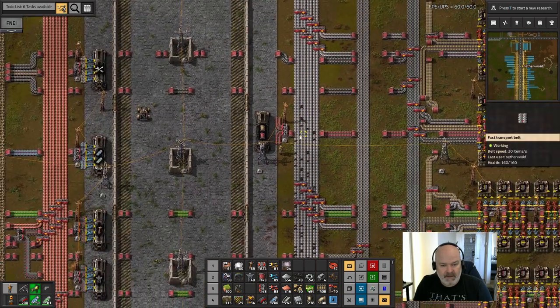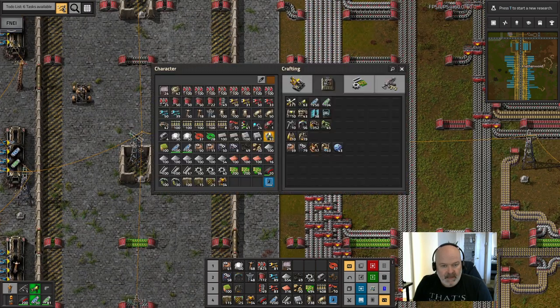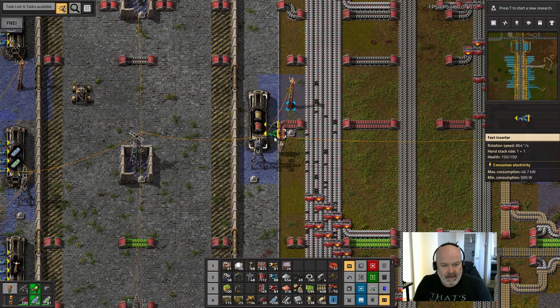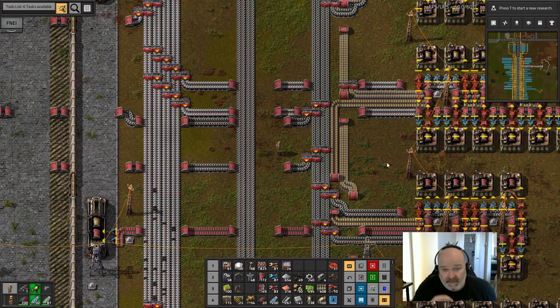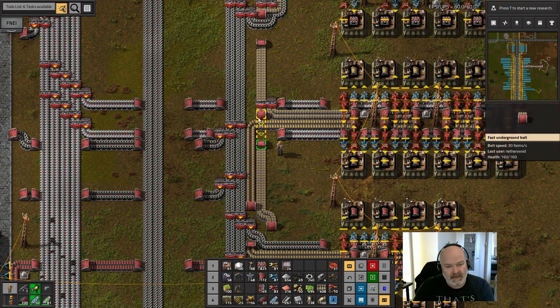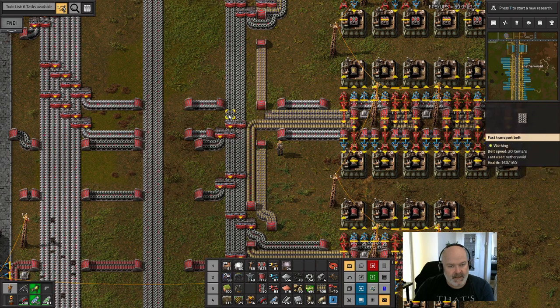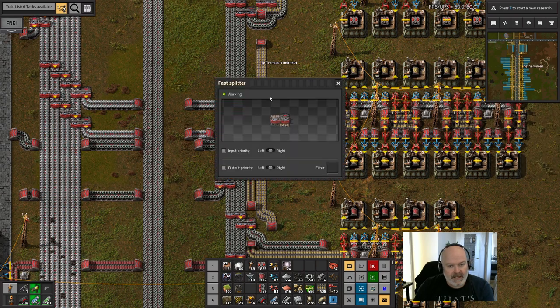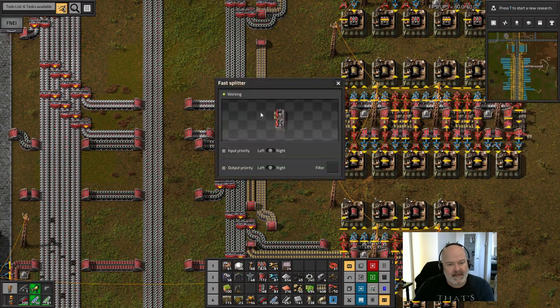This is a lot like the other builds. This guy will do what he was doing so we don't need to split him. These fasteners go in for this guy, no problem. But this guy is going to split this time — he's going to split off and supply this guy. So he probably splits here and goes underneath. We'll make this priority left.